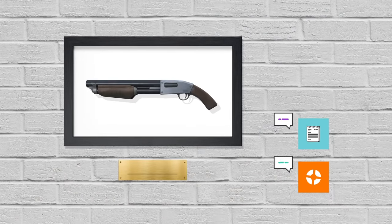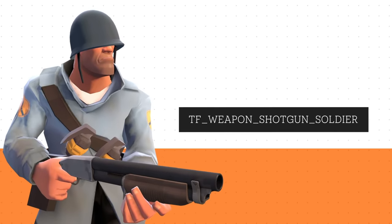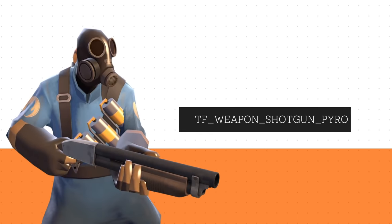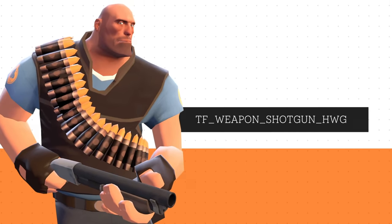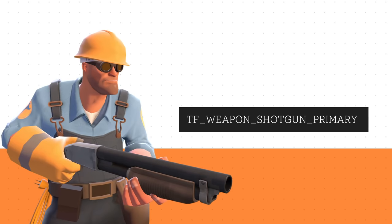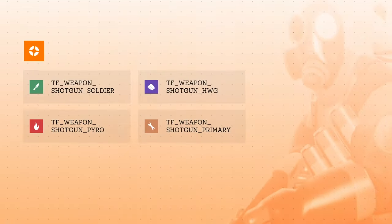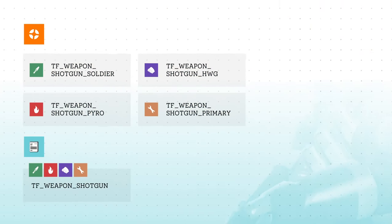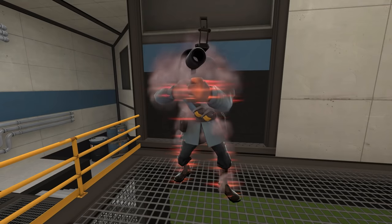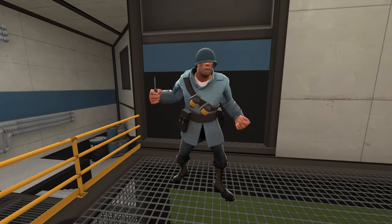But here's the problem: the item schema and the game don't agree on what the shotguns are called. Within the game, the soldier has TF_Weapon_Shotgun_Soldier, Pyro has TF_Weapon_Shotgun_Pyro, Heavy has TF_Weapon_Shotgun_HWG, and Engineer has TF_Weapon_Shotgun_Primary. But within the item schema, they're all just defined as TF_Weapon_Shotgun. So the game only recognizes these class-specific names for the shotguns, but the item schema calls them something else, resulting in the game attempting to spawn a weapon it doesn't recognize — which obviously fails — and as a last ditch effort, shows us what the spy is currently holding.